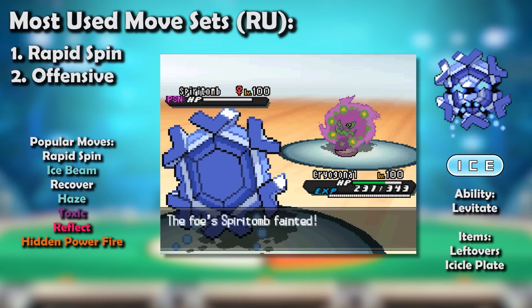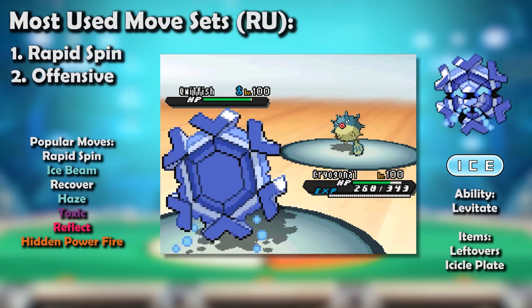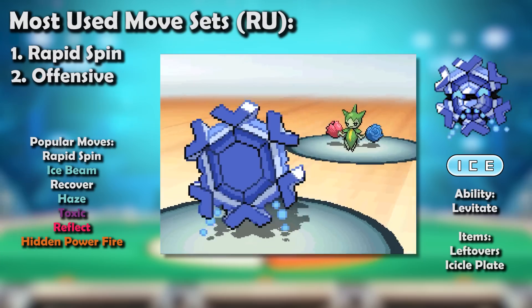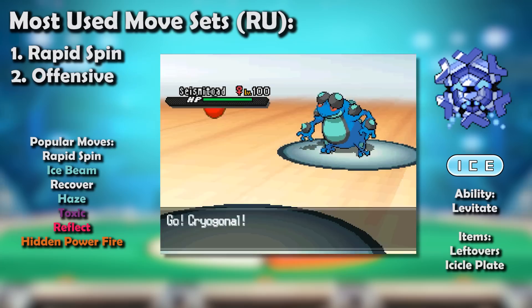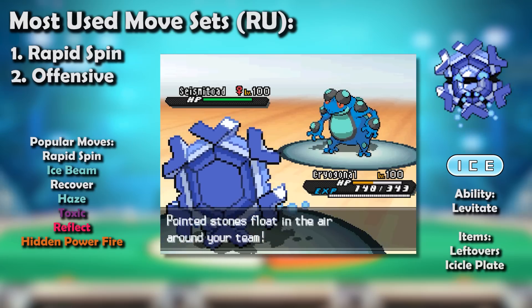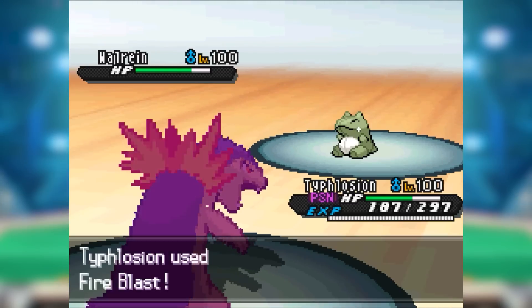Speaking of Spikes, Cryogonal was also a great answer to them because it could take on the tier's most common spikers, Qwilfish and Roselia, quite well, and was unbothered by the Spikes and Toxic Spikes they laid down. Stall was also a great fit because it paired well with wish users like Lickilicky, Clefable, and Alomomola, helping offset its Stealth Rock weakness without being forced to spend a turn using Recover.